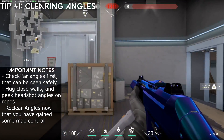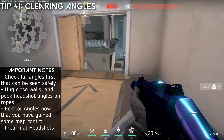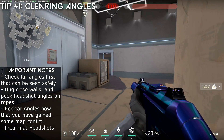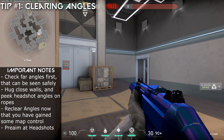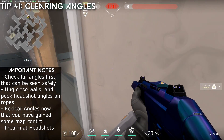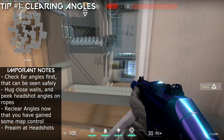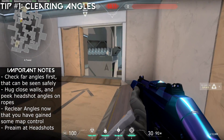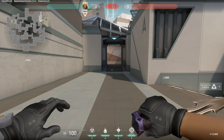The only problem with clearing this part of Heaven is you expose yourself to bombsite. So you always have to be careful of how you're clearing. You can use the wall to your advantage and walk up like this, then walk back to try to get the clear — that is definitely a safer option, but generally I don't have time to do that in most of my clears up here. But it is something to keep in mind, because the whole point of this is you want to limit the angles that you could be seen from. It is very important in this game to change your movement speed, whether it be walking or sprinting.